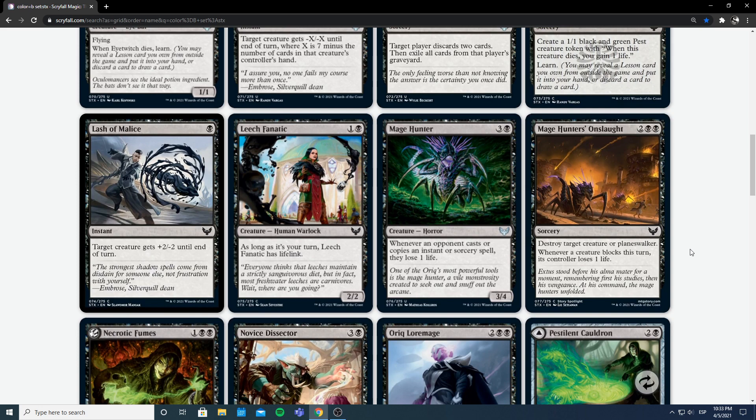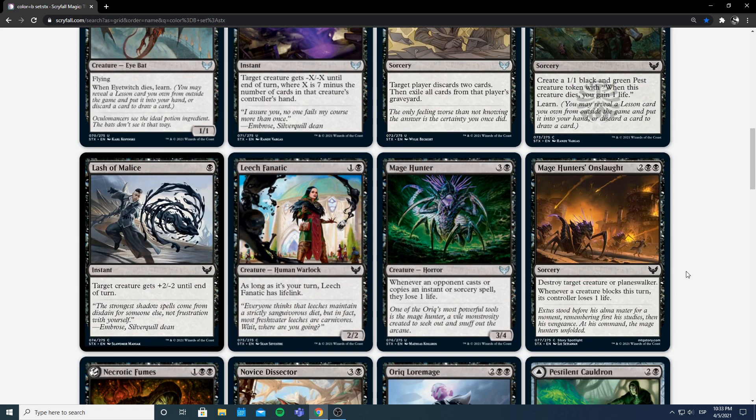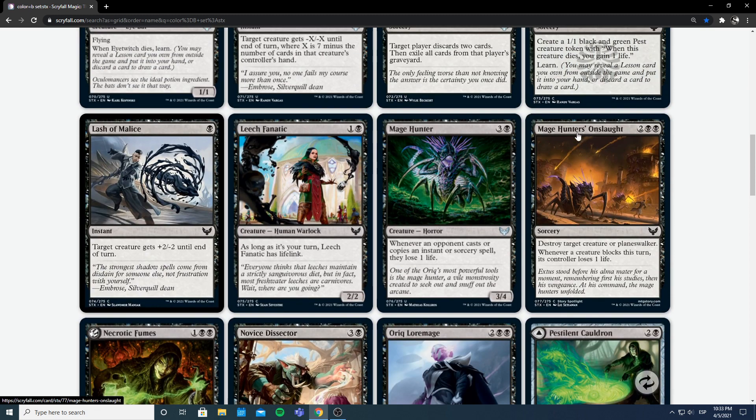Next we have Mage Hunter's Onslaught — 2 and 2 black sorcery that destroys target creature. Already love it. When a creature blocks this turn, its controller loses 1 life. So you kill one blocker, and then every remaining blocker costs your opponent 1 life. This is fantastic removal. Four mana to destroy a creature, I'm happy to play that in any deck — although double black makes it less splashable. In an aggressive deck where you're swinging in and any block costs them a life, that's very good. This is a good finisher and also just good removal. I like this card a lot.